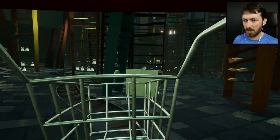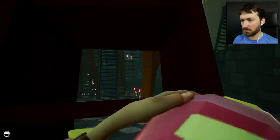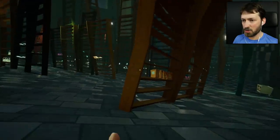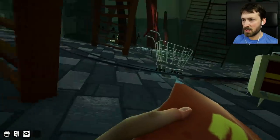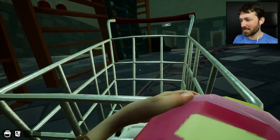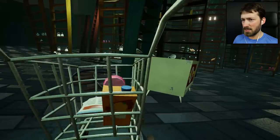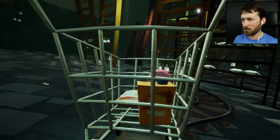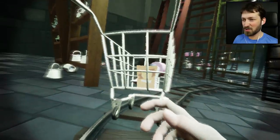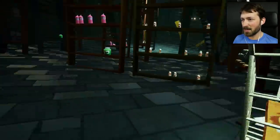Now if we crouch we're invisible - they'll ignore us completely. If we die the shopping cart won't go all the way back to the beginning, which is great. The items we need are the items in their carts, so we need to observe them and get the proper items. That guy down there has a pink thing - so we need a pink thing. I think there's a bunch of stuff over here. We need one of these and some orange juice. I think we need a bag of crisps. And I can't push it while crouching - people are gonna say that as soon as you move they see you, but they already worked around that.